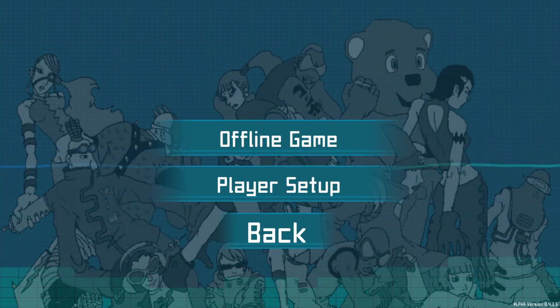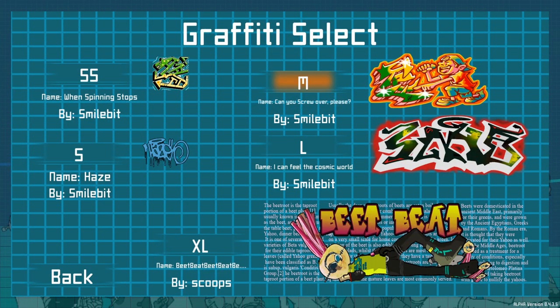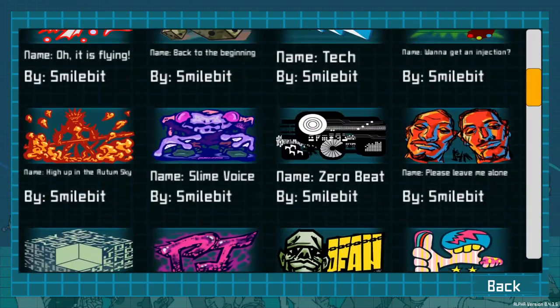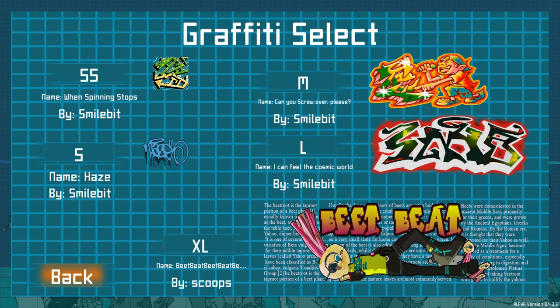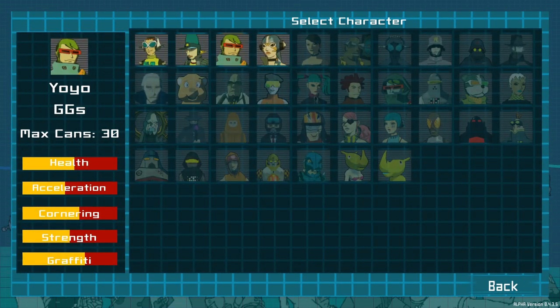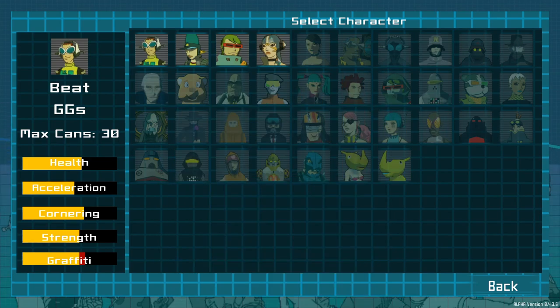We'll go offline mode and quickly show you the player setup. I've already set up my name, you can change player colors and stuff — I think there's more for online mode. They have graffiti select, so you can go through and select your graffiti just like in the original, which is super cool. You can choose your character — I used to always go for Yo-Yo, but Beat was very popular. They've got all of them here that you can unlock just by playing the game.